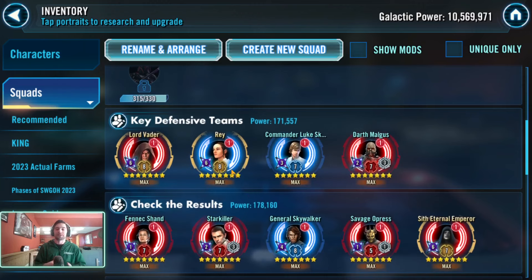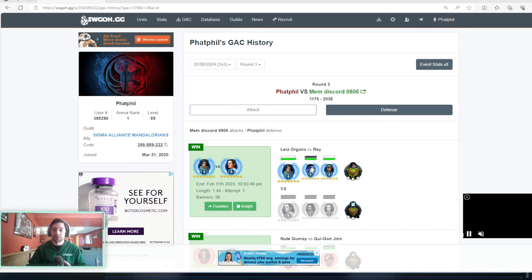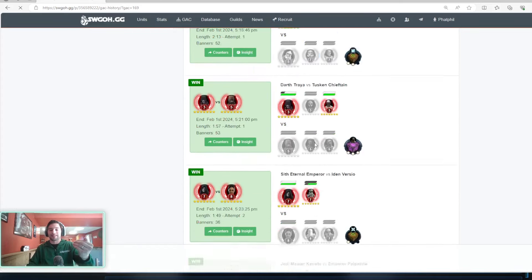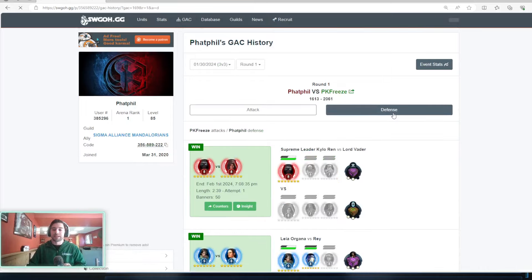Then check the results. What is actually being used to beat your key defensive teams? Are they drawing out what you want, or are your opponents getting through? Is your Lord Vader holding against Fennec Bounty Hunters? Is your Rey holding against Starkiller or losing? What stuff is happening that's causing those results? You can always ask your opponent - reach out and get feedback. You can also go on Galaxy of Heroes swgoh.gg and check your GAC history to see all the attacks and how your defense held up.